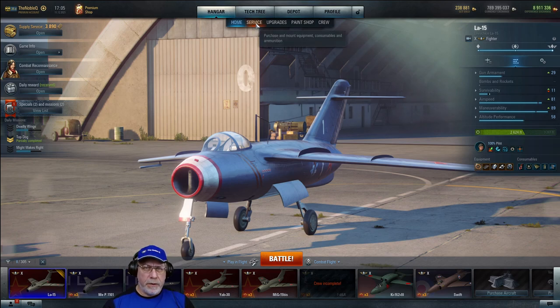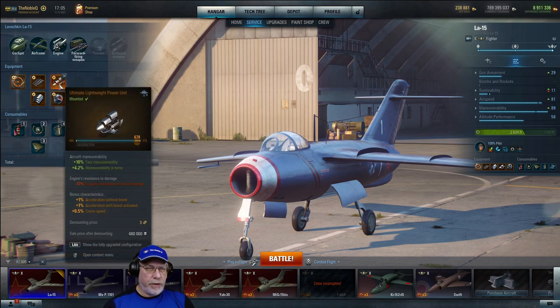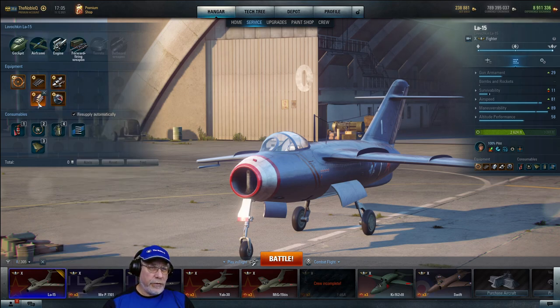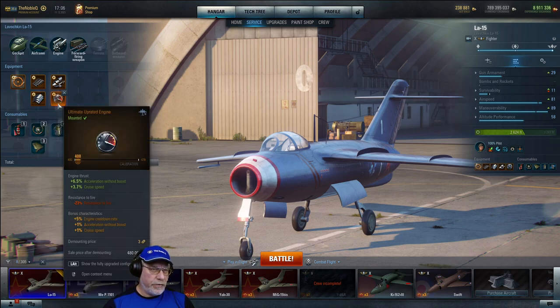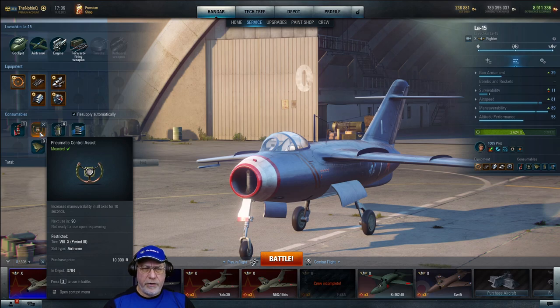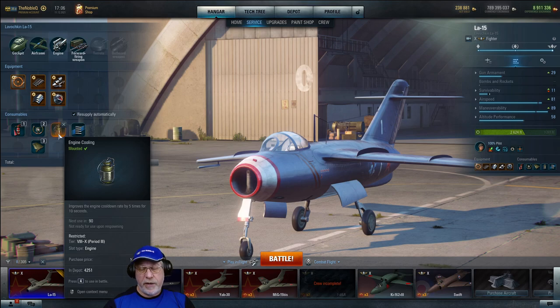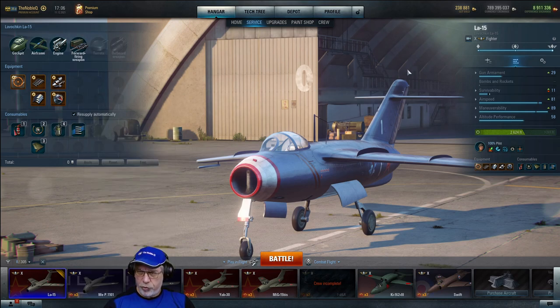The accuracy improvement on the gun is largely through a gunsight and the Marksman 1 skill — I'd like to get Marksman 2 at some point. Maneuverability comes from the lightweight wing frame and lightweight power unit. The speed increase is from polished skin, which does counteract maneuverability a little, and the resistance to fire downside comes from the uprated engine. It's a blend of speed and maneuverability, but my focus has been on maneuverability. Consumables are a standard set: fire extinguisher, pneumatic control assist for tight turn fights, emergency control system for damaged wing or tail, engine cooling for 10 extra seconds of boost, and universal ammunition — no gold.